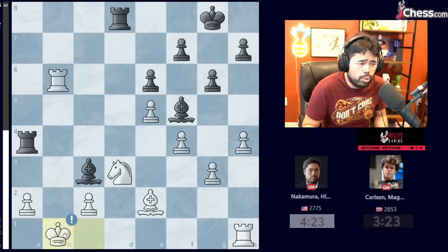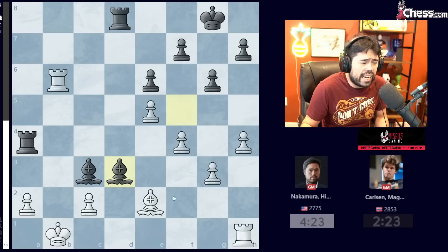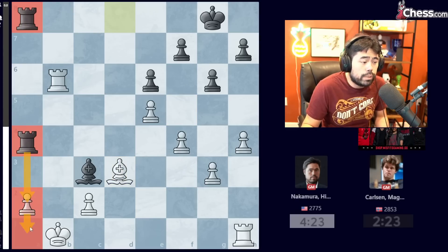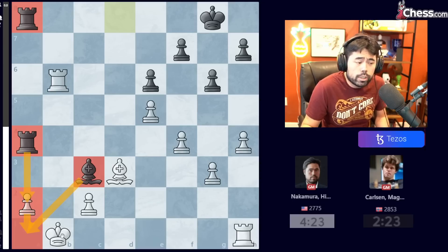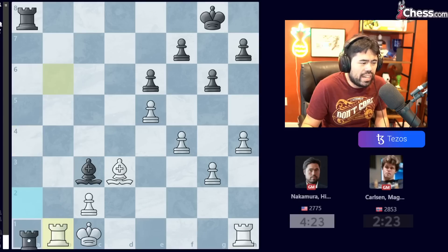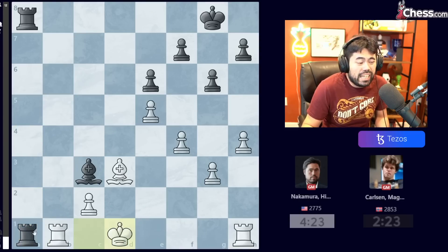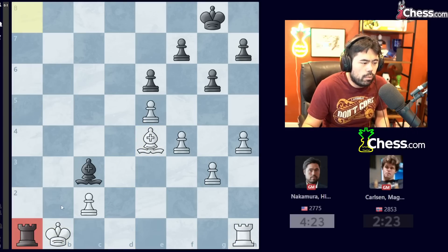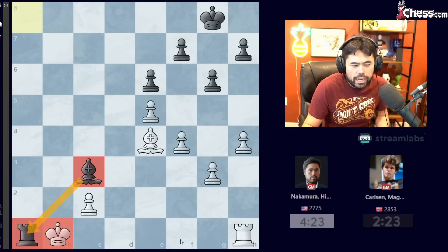It was very clear Magnus thought King B1 wasn't playable, because after Bishop takes Knight, he probably only thought about Bishop takes Bishop, and after Rook to A we're going to get a classic lobster pincer checkmate in the corner, or I'm going to lose a lot of material. Say I go King C1, Rook takes A2, Rook B1, then Rook A1 — I can run with the King and lose both Rooks and lose the game; or if I don't, I play Bishop E4, Black trades and goes Rook A1 — the lobster pincer checkmate as XQC calls it.